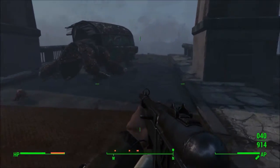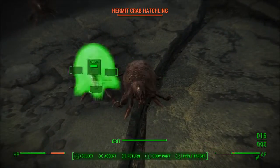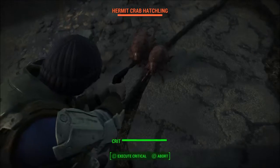Something interesting about this boss is that it has hermit crab hatchlings, so in that way it's kind of similar to the Mirelurk Queen — they both kind of spawn out their babies.